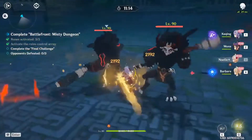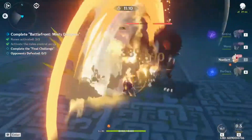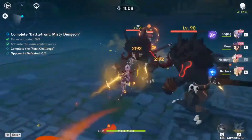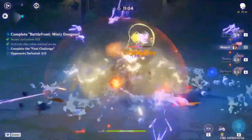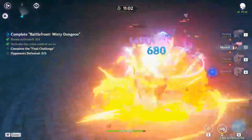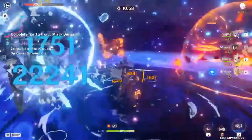The healing dungeon is fairly self-explanatory. Keep Barbara or Diona with you and remember to apply your healing both in and out of battle. The final challenge for this dungeon has two Metatrills and a Pyro Abyss Mage, which are relatively easy to handle. Keep your healing up and the rewards will be easy pickings.